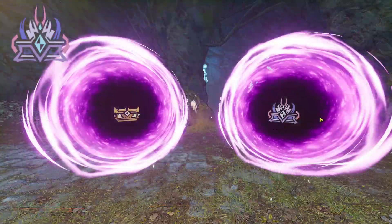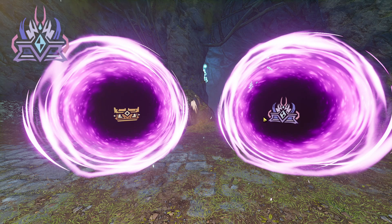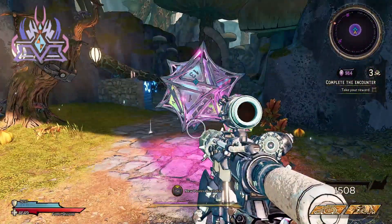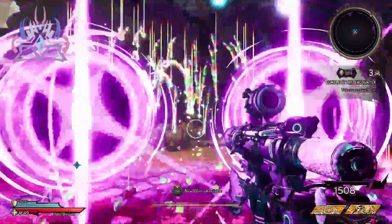Next we're going to be going over the crystal chest. This is a portal with the white chest in it with the crystal on it. This portal is simple too — it'll give you three dice at the end of the round for a boost in crystals. This is always a great chest to go with over the standard gear chest or the dragon lord chest.